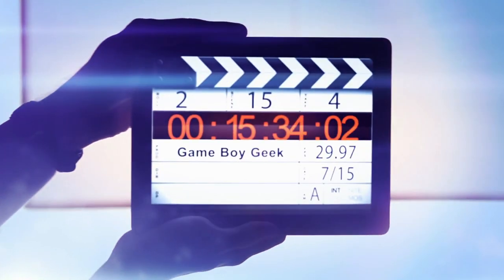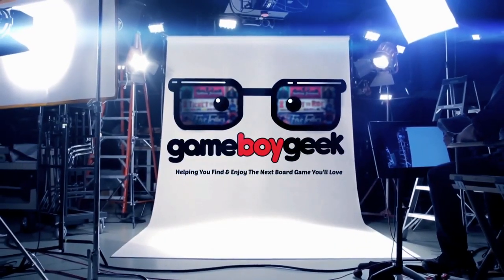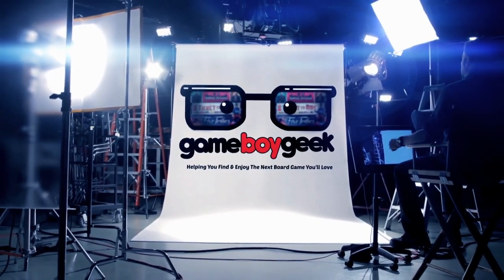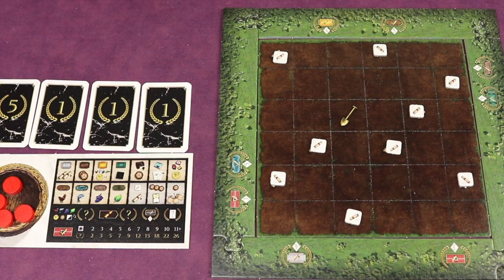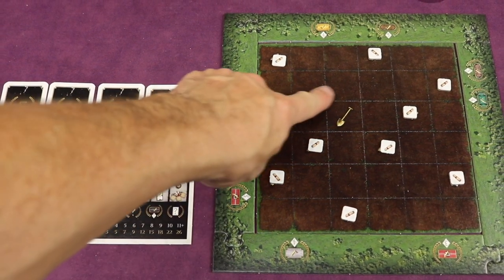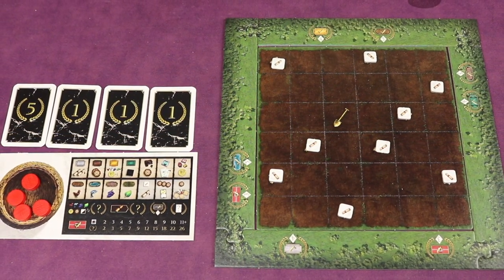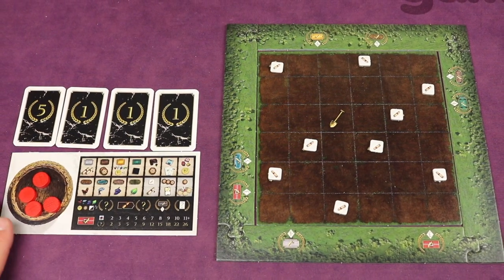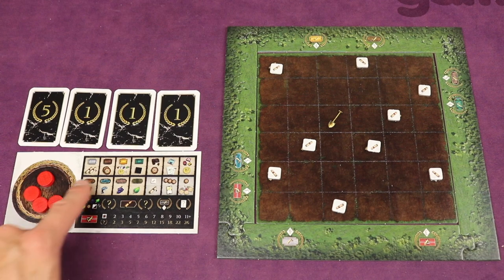This is a Steffen Feld game. Carpe Diem is a tile-laying game that lasts four rounds, and each round you're going to be gathering different tiles and laying them on your board in specific configurations to try to gain resources, which will help you get points. Points are tracked by cards in this game, and each player has a board to track resources and see what all the different abilities do.